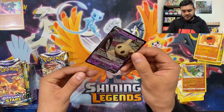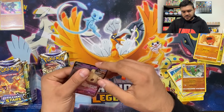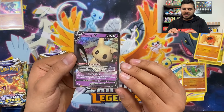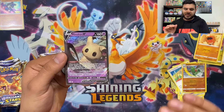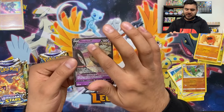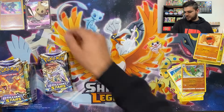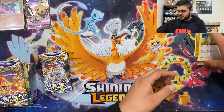Mimikyu V — let's get a sleeve for that one real quick. This is our first V from Brilliant Stars, guys. It's pretty nice — it has like a dull tint to it, almost like it's shiny but different. The Mimikyu has like a dull shade to it, but there's a really cool color effect in the back against the dullness. That's epic. Let's move on.